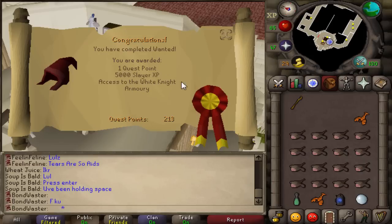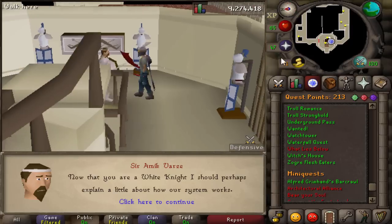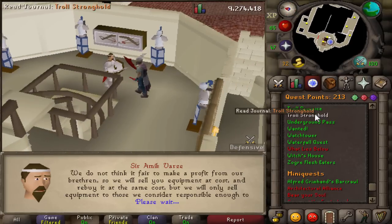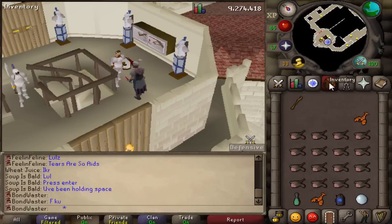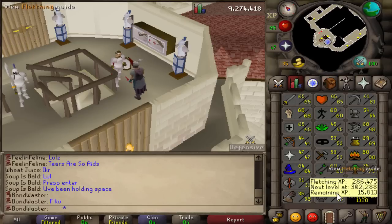And now we have finished Wanted. Still only one quest point - for how long this quest took and how annoying it was, I deserve more than one. 5,000 Slayer XP and access to the White Knight Armory, which means we can buy Proselyte. Thank you Ceramic Vaz, appreciate that man. We didn't even get 49 Slayer - I thought we were close to 50. But quest complete.